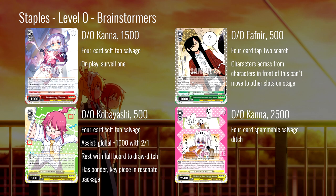Because it's tap-two, even with that cool extra ability, I don't know if this is quite enough to make it super viable in a main-deck context. The brainstormer getting the most attention — and currently the most expensive card in the set — is the Kobayashi that works with the resonate package. It is a self-tap salvage like the Kana, but instead gives a global thousand power when the specific 2-1 Toru is also on board. We can also rest this when we have a full board to draw-ditch, and it has a bonder so we can get it more easily.